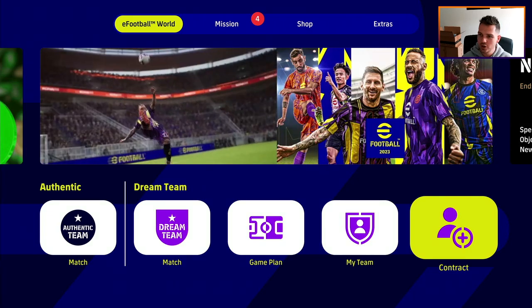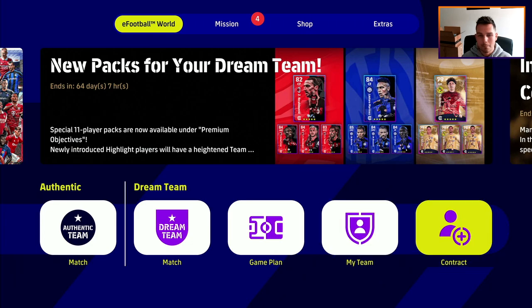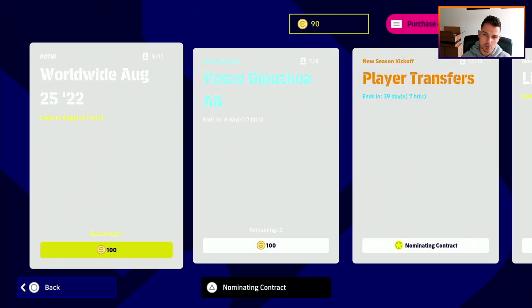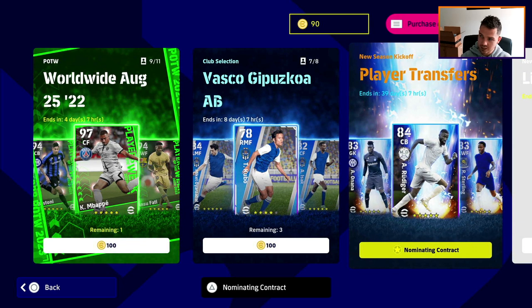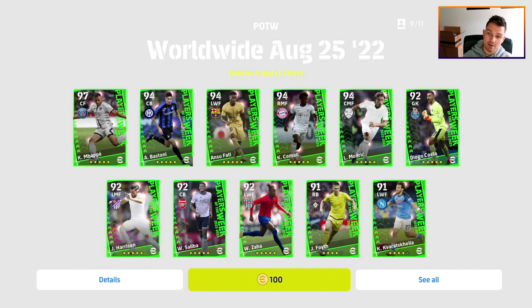What's up guys, we are back with another short video where we're going to be showing you how to get a free beast of a player. I will have the AC Milan and Inter Milan player reviews up soon, I'm just doing a couple of tests. For this one, if you missed my free five-star event or free five-star player, check out that video as well - I'll leave a link in the description below. We're going to be taking a look at how to get a free worldwide star for the player of the week. This was the nominating contract, and there is a video on my channel for how to get a free spin at one of those five-star nominating contracts. For this one you have Mbappe, Bastoni, Harrison, Saliba, Sufati, Komen, Zaha...